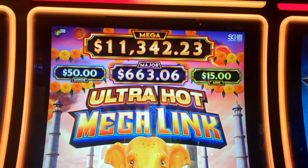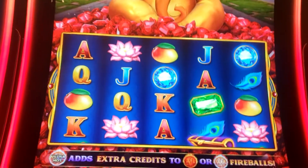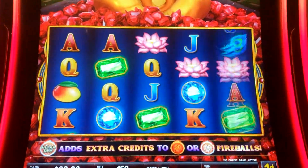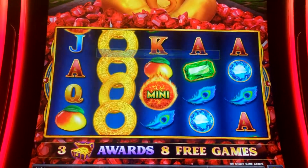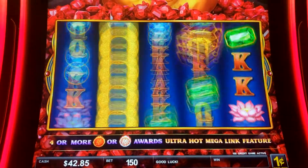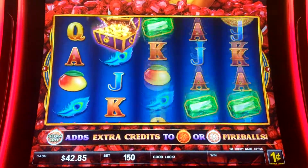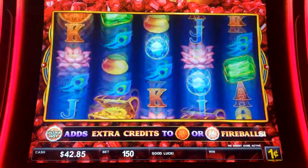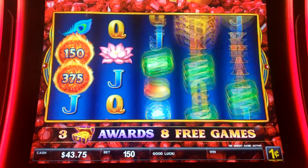What's going on everyone, we're doing a quick look at Ultra Hot Mega Link. We got $40 in there with some free play, we're gonna do $1.50 a spin. Let's see what we can get. I've got $45 in free play so we're gonna use that and we'll see how we're doing after that. Need four fireballs for the Ultra Hot Mega Link feature.